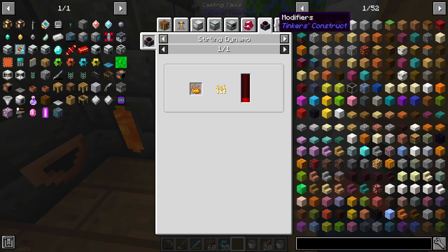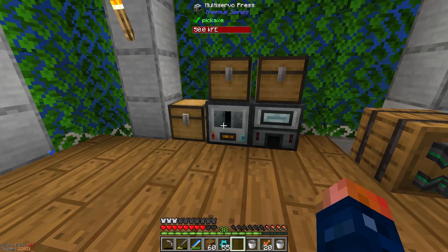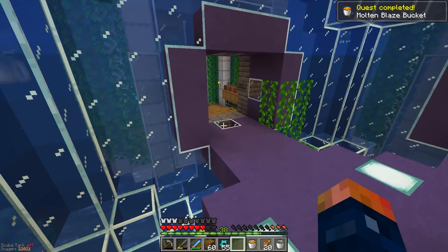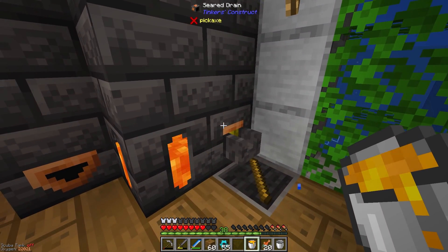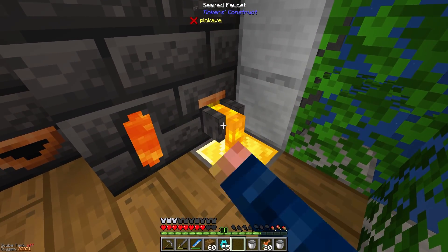I believe the best way is to do 50 in there, let it smelt up 50 — that way we can use a bucket to pull it out. 50 should get us exactly one bucket worth, and hopefully we can just pull that out. It is going a bit faster than I thought. There we go — hey, we have a molten blaze bucket! It was a quest complete. We can take this and plop it in here. I need to make the cast, but I can throw it in there, and all we have to do is now cast this out.